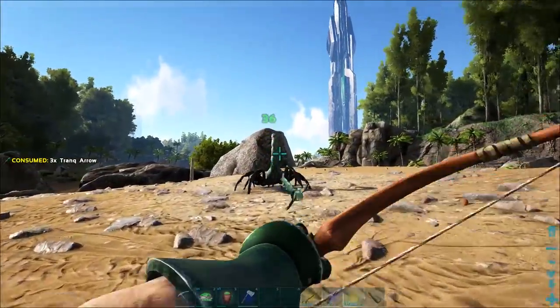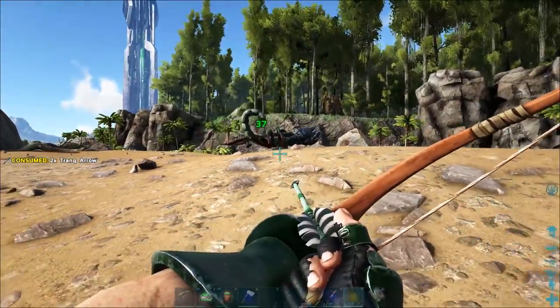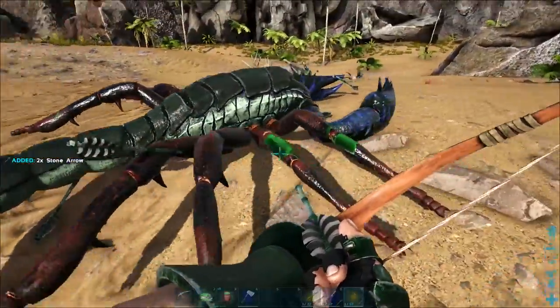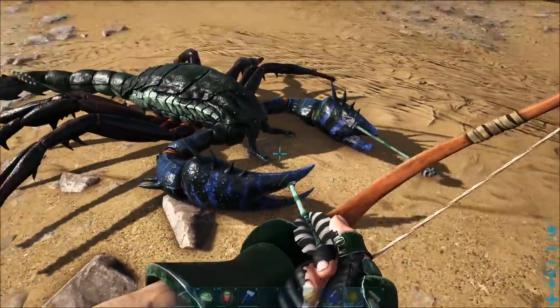The only thing you want to do is just make sure that it doesn't hit you in the face, because if it hits you in the face you're going to get some torpor and you might get knocked out. That didn't happen, so give me back those arrows. Now that this guy's knocked out, he actually looks kind of cool.